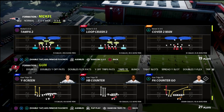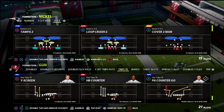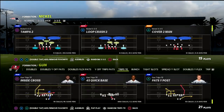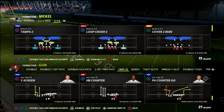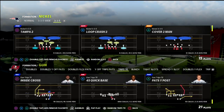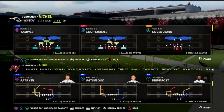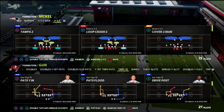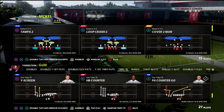Today we're talking about the play PA Counter Go. This is a Titan Apprentice or a Hot Rod Master setup, and most people at this point in the year are going to have those abilities. If you don't have those abilities, you can basically do the same concept out of Pats YN — just use that little in route as your Titan Apprentice post, and then everything else we're going to do, you can basically do.